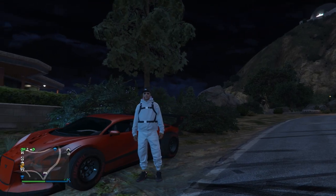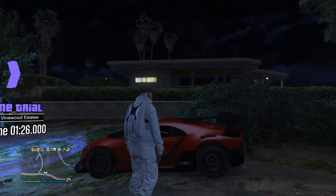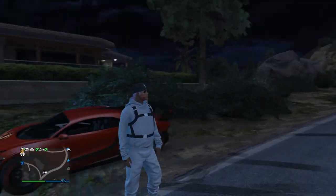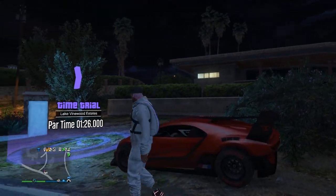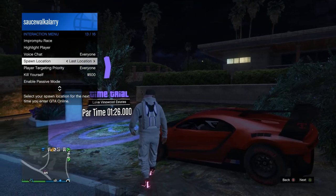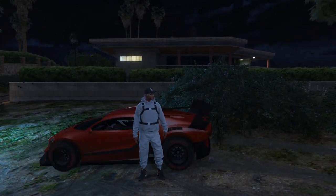Once you come online, make an outfit that has a forward-facing cap and a parachute on it — it doesn't have to be the same as mine. Once you've got the forward-facing cap and parachute on your character, open up your interaction menu, go to your spawn location and set it to last location.